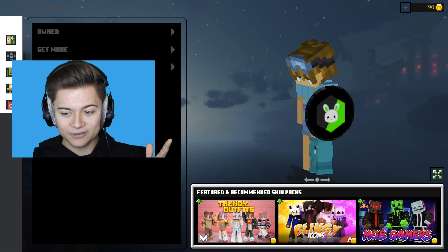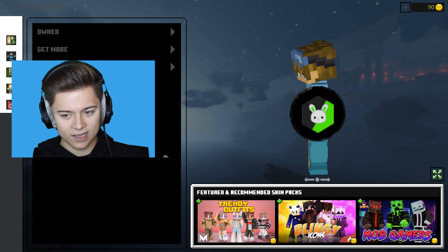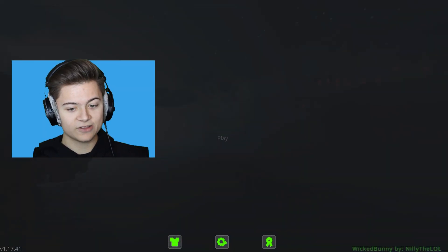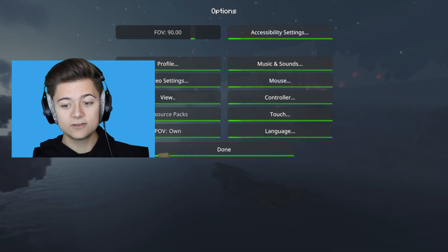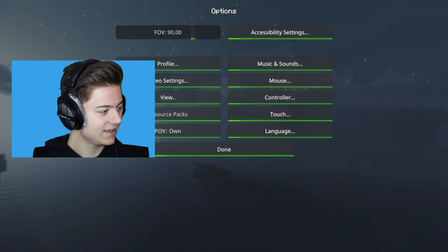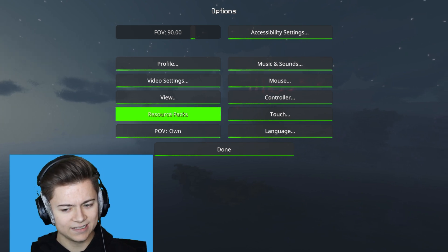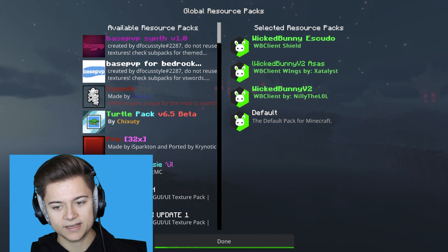We actually have the shield on right now - that is so cool. You actually might only be able to use one cosmetic at a time. This is actually the shield - I think we're gonna actually have to turn it off to show you guys the other one. Let's actually go and take a look at the settings as well. We actually got it looking like Java Edition - this is actually sick. Let me know what you guys are thinking - overall this client is just getting better and better.